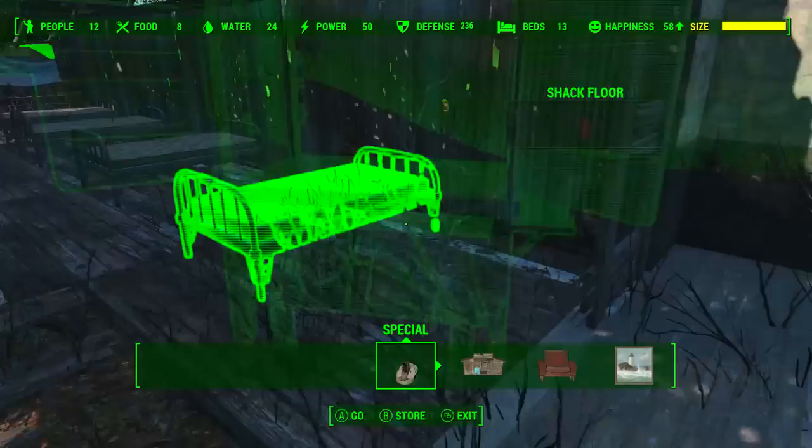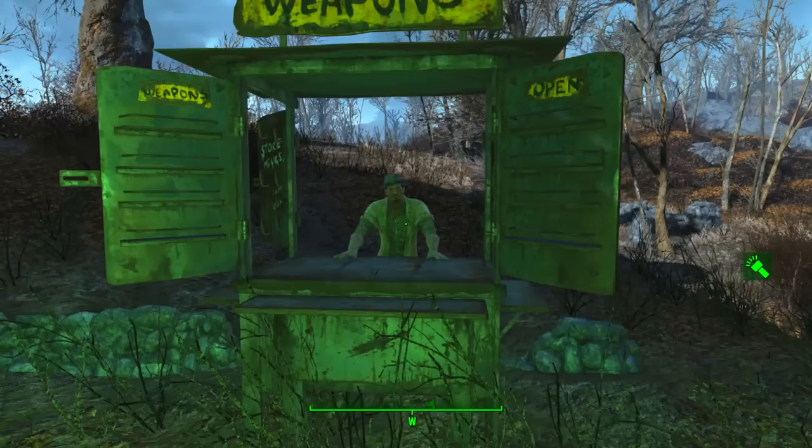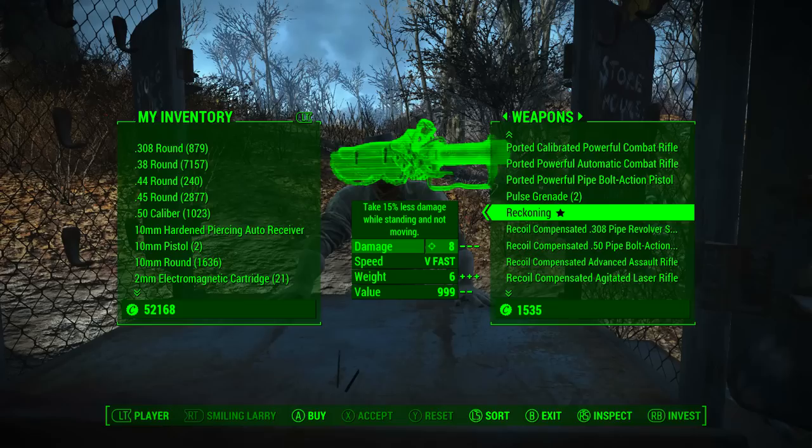Click command, go up to your Weapons Emporium, and assign Smiling Larry to your Weapons Emporium. Just as before, once Smiling Larry is working at your Weapons Emporium — he is the only rank 4 weapons vendor in the game — and will sell a very special list of weapons. The most special of all is the unique Ripper, Reckoning.